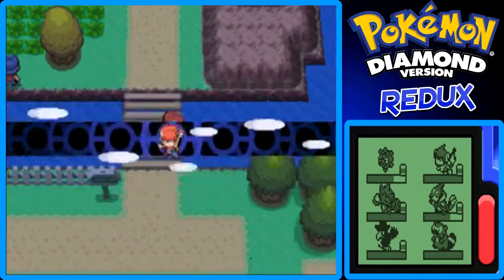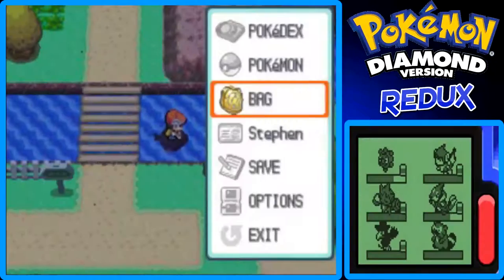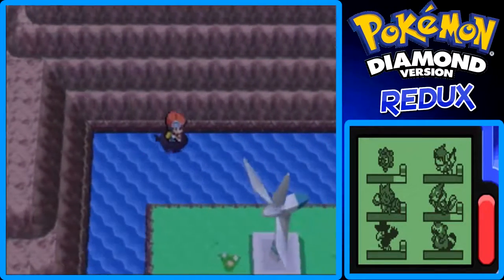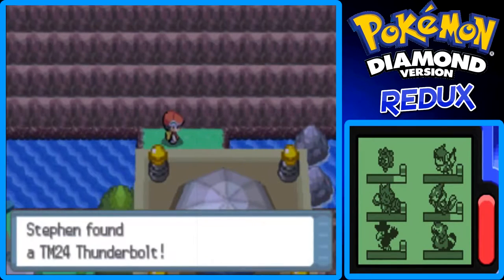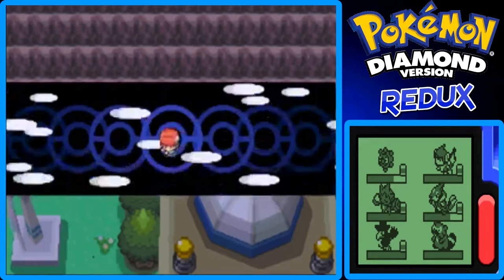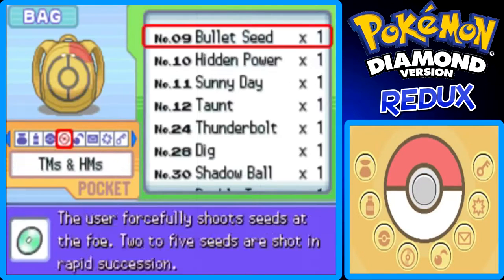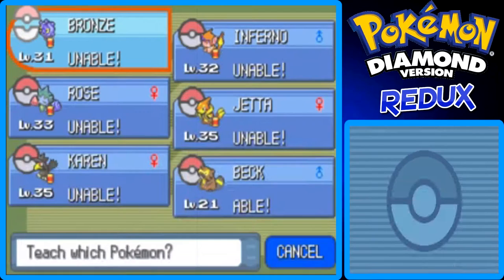Let's surf here. I'll check if my Repel is still active — okay, it ran out, so I'll put another one on. Behind the Valley of Windworks there's actually an item — a TM for Thunderbolt, which is a really good Electric-type move. I'm not sure if any of my Pokemon can learn it, but maybe when Bronzor evolves into Bronzong. Let me check — of course Beck can learn it.